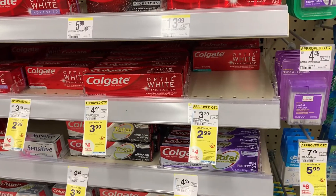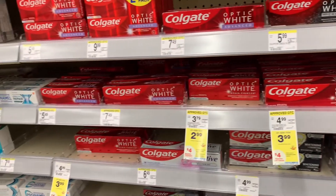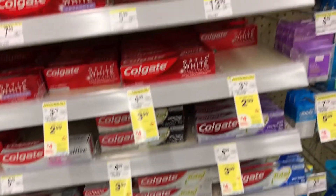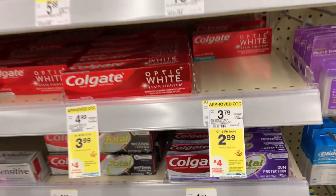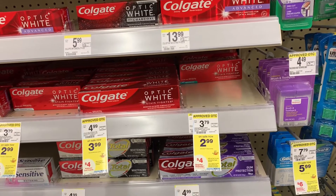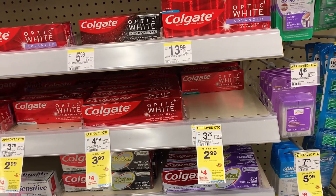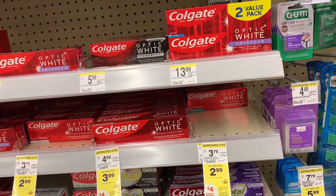Next I'm going to grab two of the Colgate Optic White — you don't have to get just the Optic White, but get the ones priced at $2.99. When you buy two or more, you will get $4 in registered rewards. Buying two makes your total $5.98. Use that $2 off digital coupon, bringing it down to $3.98. Then you get back $4, making this a two-cent moneymaker. And if you got the Sunday paper today, there is a $0.50 off coupon making it a little cheaper.